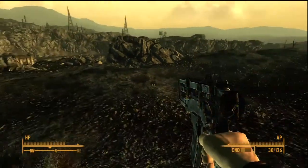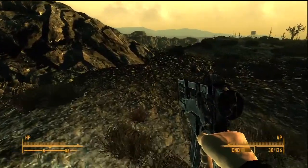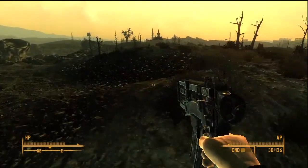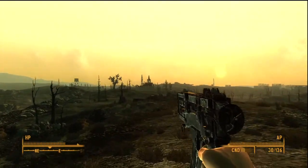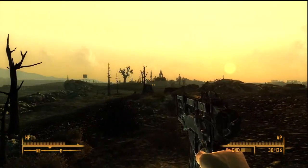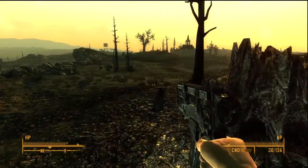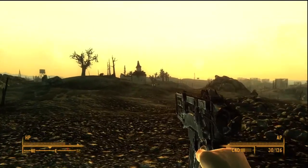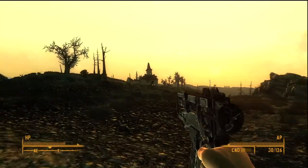I can see the signs, I can see the sight of Evergreen Mills. I'm gonna have to jump down, which means my Dogmeat friend... That church in the distance, I think that's where you get the special sniper rifle as well. I might have to check that out, just out of curiosity. A minor detour here from my original plan, but I'm positive this is where you get the special sniper rifle.